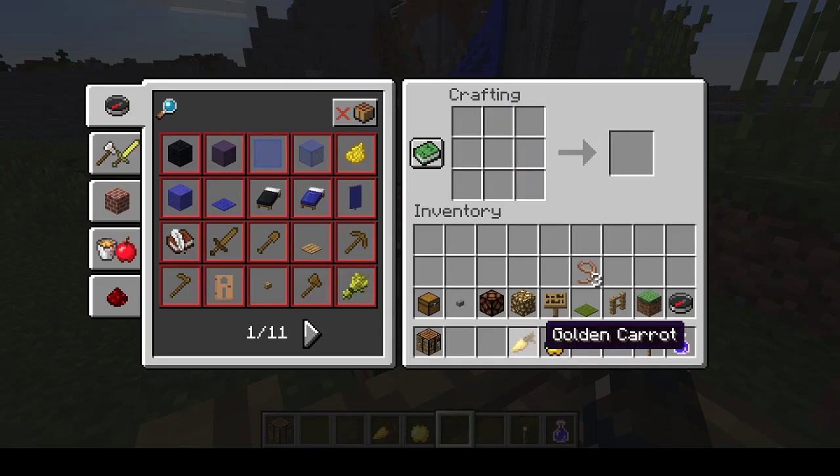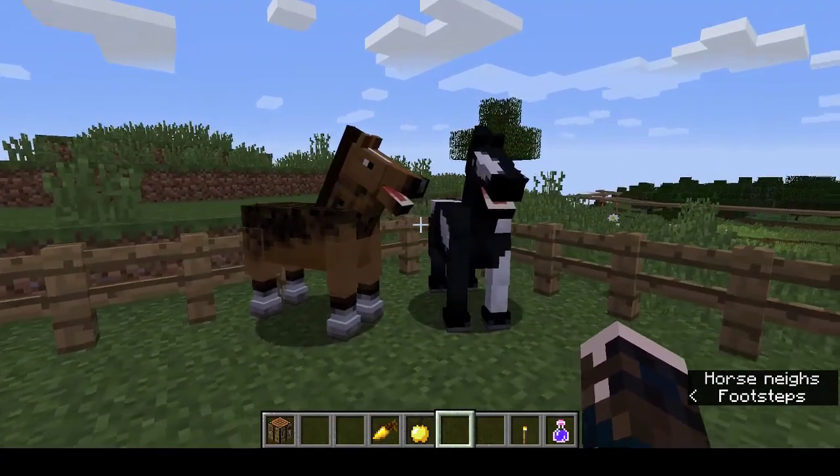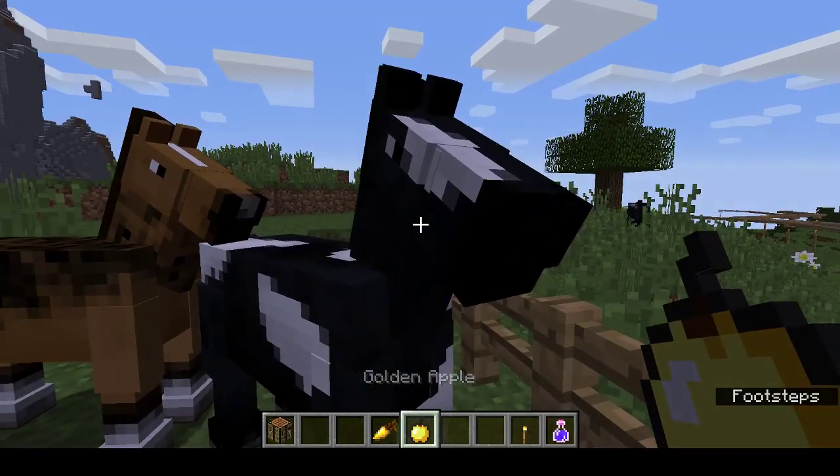One golden carrot. Now you can feed your horses both apples, both carrots, or a bit of both — so one apple, one carrot.